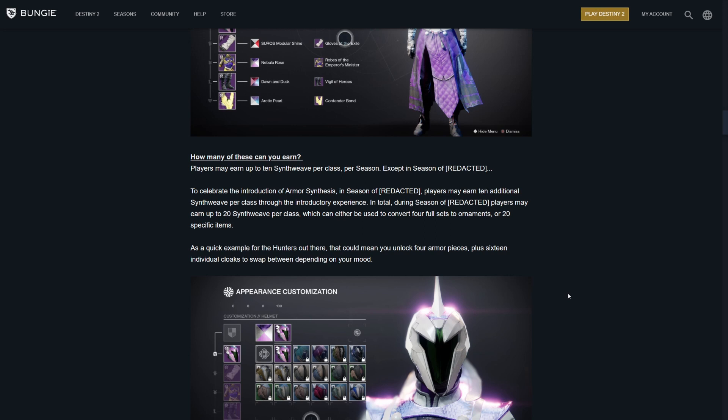Players can earn up to 10 Synthweave per class per season. That means you can customise your character twice a season — twice. If you've glamoured the whole set and you don't like it, tough luck. You get one chance more, and after that you have to wait till next season. Season of the Redacted, whatever it's going to be, will give you 20 — so you'll get four attempts next season. But after that, it'll go back down to two per season.